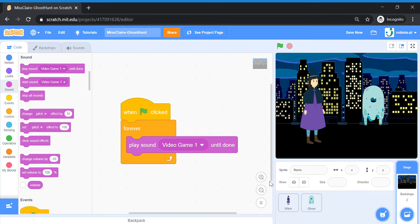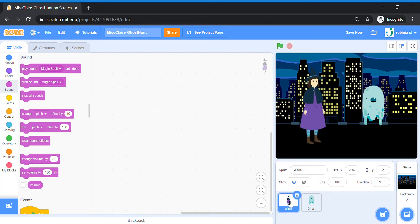Now we're going to move on to the witch. Click onto the witch sprite. This is your chance to change size — look at the sprite box, there is a size box here. Let's change it from 100 to 50, so it's a bit smaller, just nice. Once done, we're going to add the code for moving the witch using arrow keys.